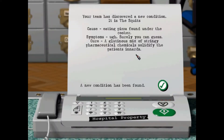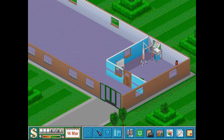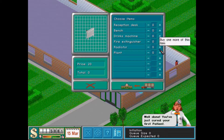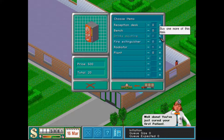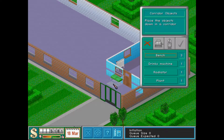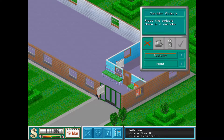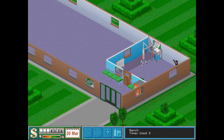We found a new disease — the squids. Yeah, basically the one we did before, so that's fine. We're going to need a radiator, a drinks machine, and some benches. Probably a plant or two over here. There we go.